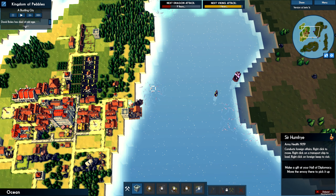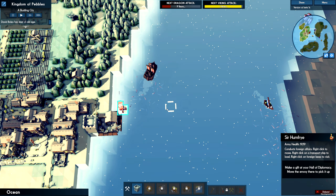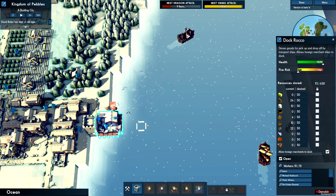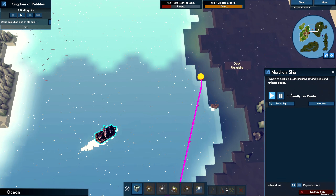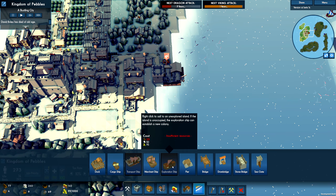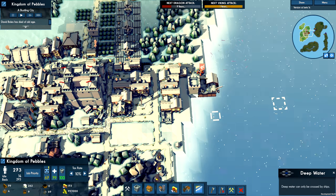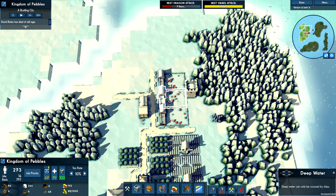And then we'll consider expansion. Let's build some towers. We'll build a nice big tower over here. We already got one here, got one here. Okay, we've got something here. We'll build one more story up. There we go.